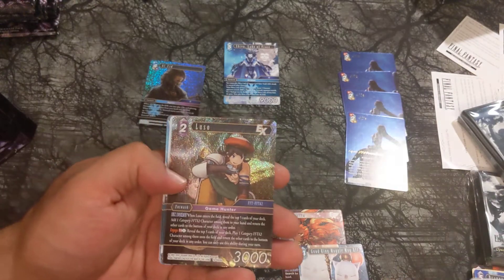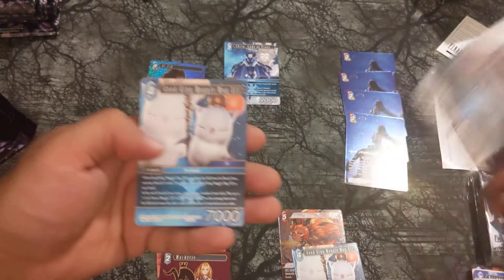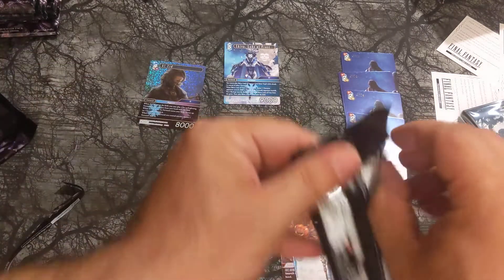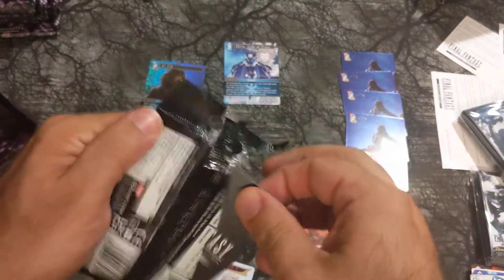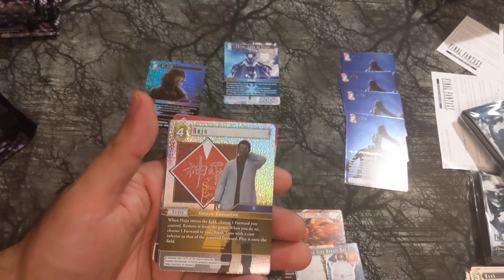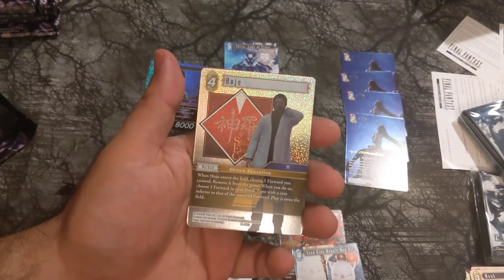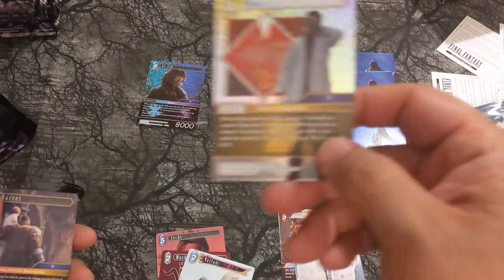Pup Master Luso, a Hero card. Valferdor, another Hero card. Good King Moogle, Jope, Ifrit Lord of the Inferno. Bunch of rares — some of these rares in previous Opuses would have been Legends. No Super Legends this set. Hojo — another nice card: remove one forward from the game, choose one forward in your break zone less than the cost of the one you gave out, and play it onto the field active.